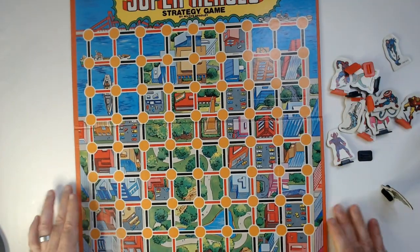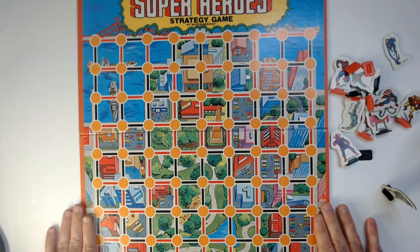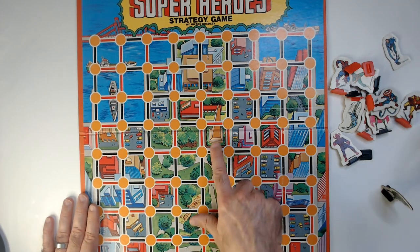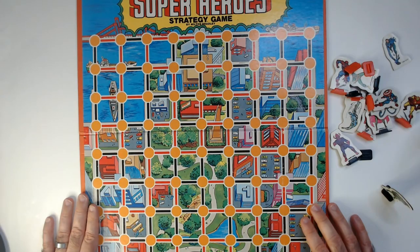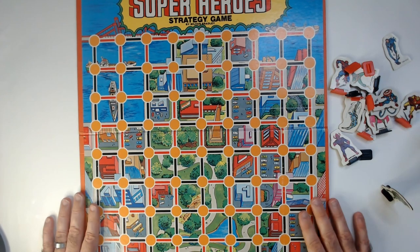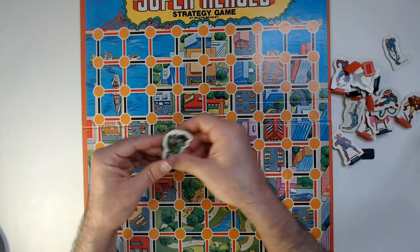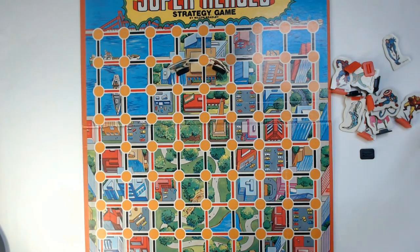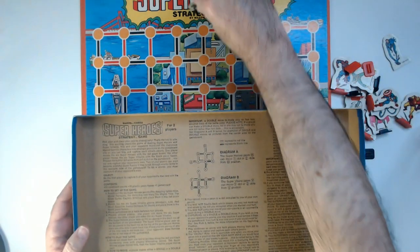There's a single fold-out game board — here's the grid. It looks like you're probably in New York, or maybe Washington DC — there's the monument. Marvel did take place in real cities versus DC Comics which used made-up cities. The instructions are on the back of the box, which was kind of a thing at the time for these games.